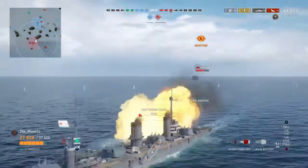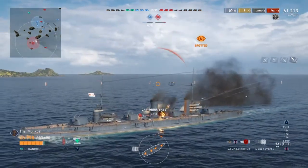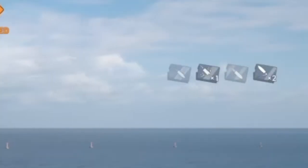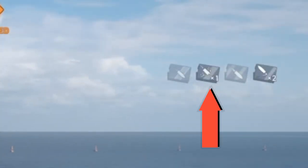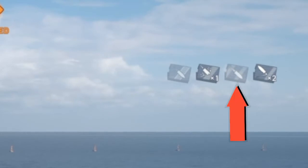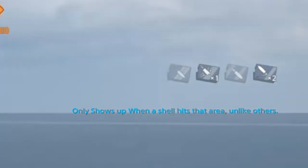When shells strike any ships, they cause one of five things per shell: a penetration, a shatter, an overpen, a ricochet, or hitting off the torpedo protection belt.